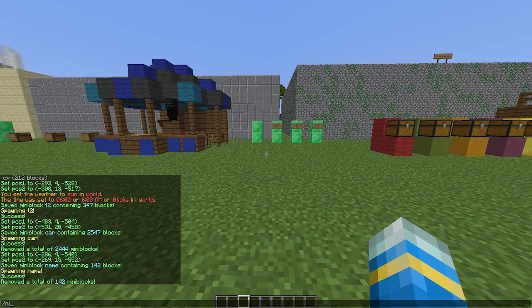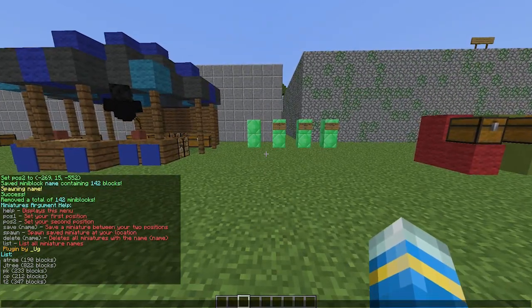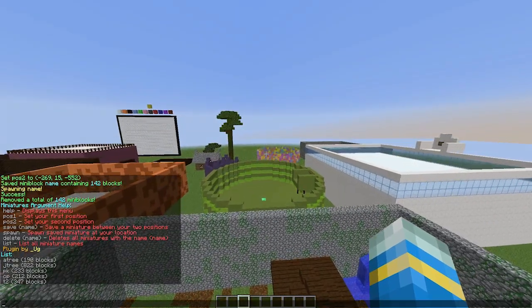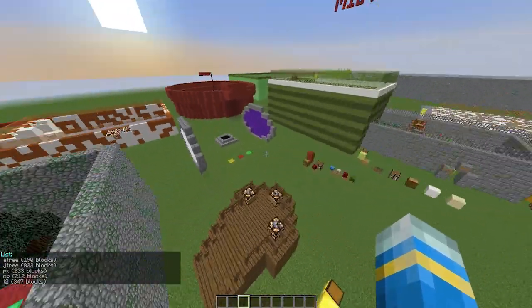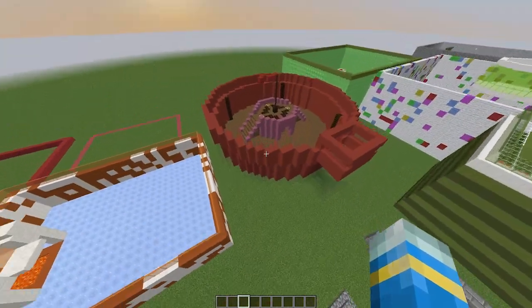To remove it, do 'mini delete' followed by the name, and that will delete all of them. If you do just 'mini' that will show you all the commands, and you can also list all the different miniatures you have. I've created quite a few — usually they are about 200 blocks. If you go over a thousand you might get into some issues, so be careful.